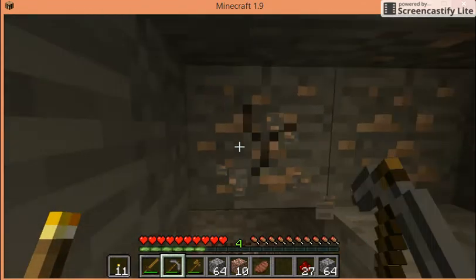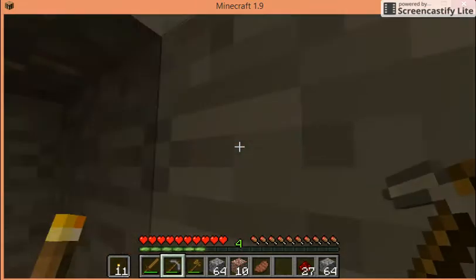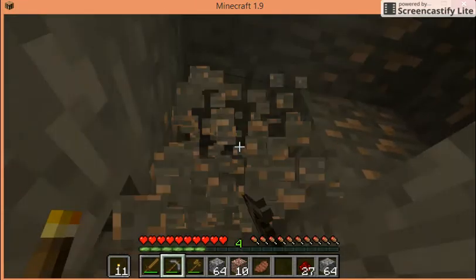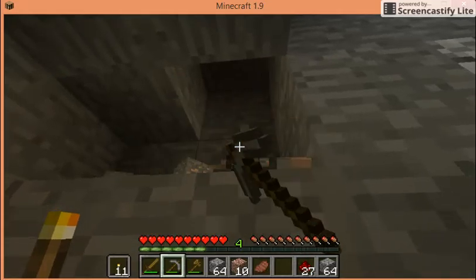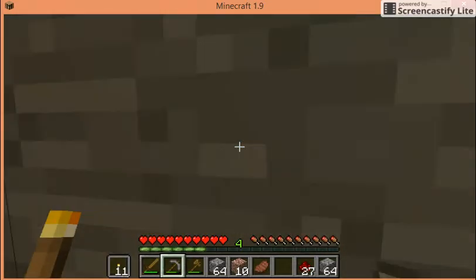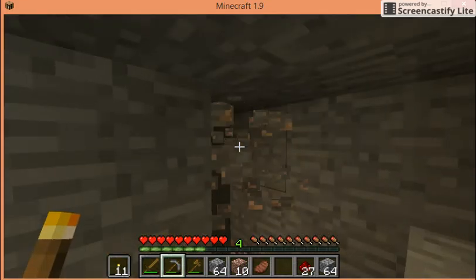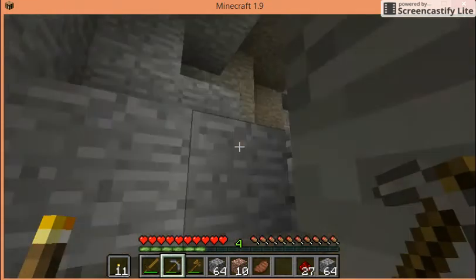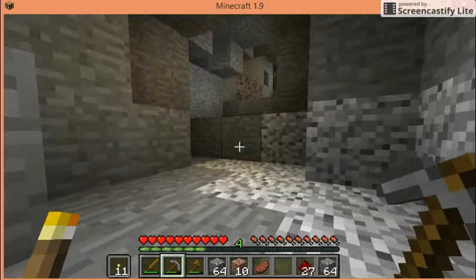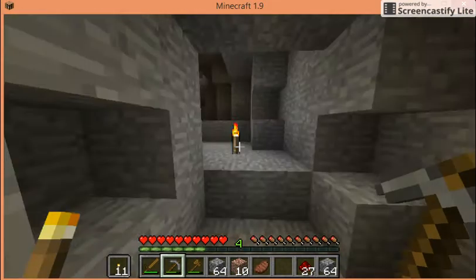We did pretty good for a first mine. We've gotten 19 iron, we've gotten a good amount, and we've got a shield — something we're definitely going to need. Luckily I've been smart enough to pave my way and make torches, so it's pretty easy.